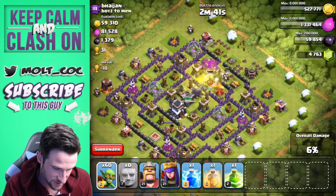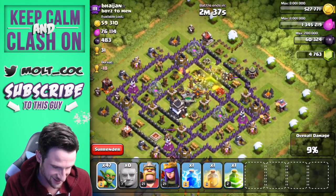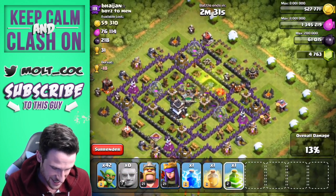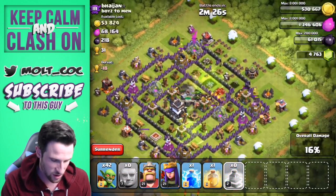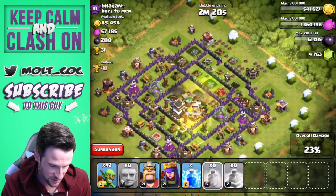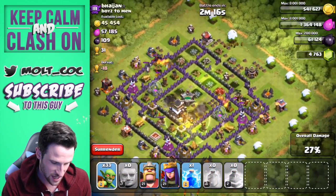There go the goblins! We should be able to get up into the center — look, the goblins are already going in for the dark elixir and they've already taken out the majority of it. That is ridiculous! Let's drop another jump spell right here so the giants can go all over the place. The goblins are still going to town — dropping a heal spell on those giants.